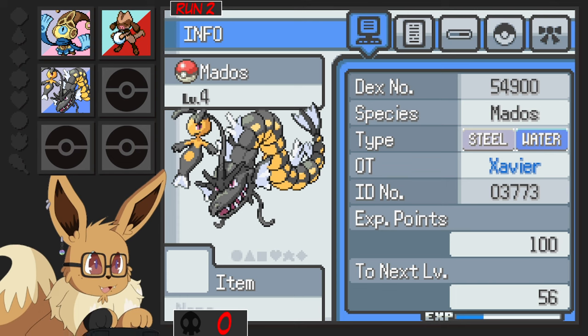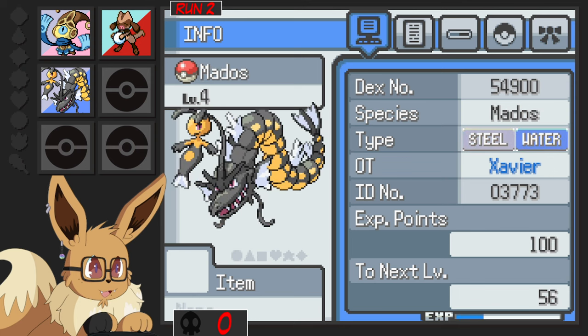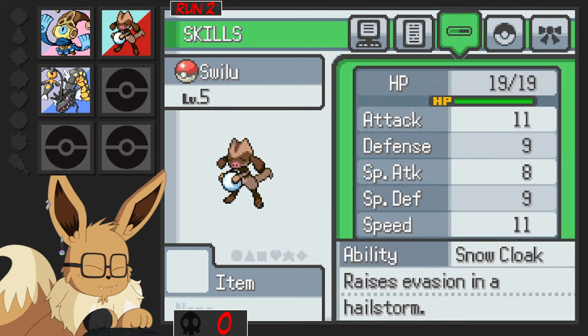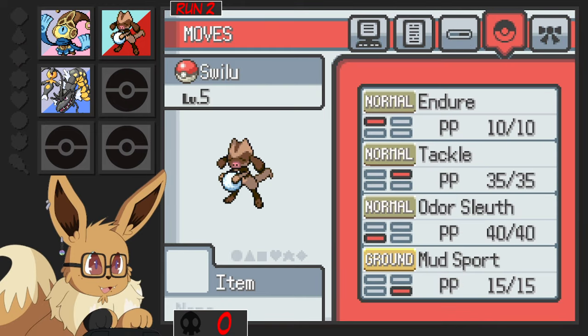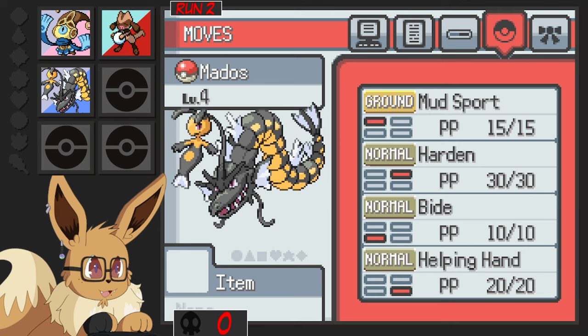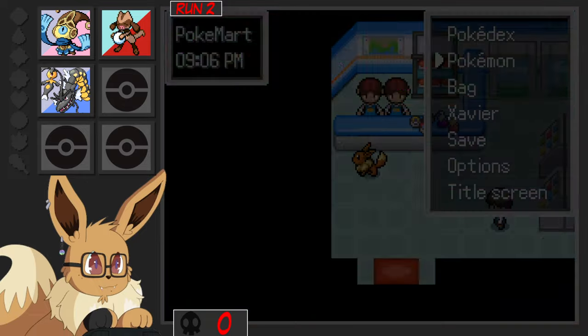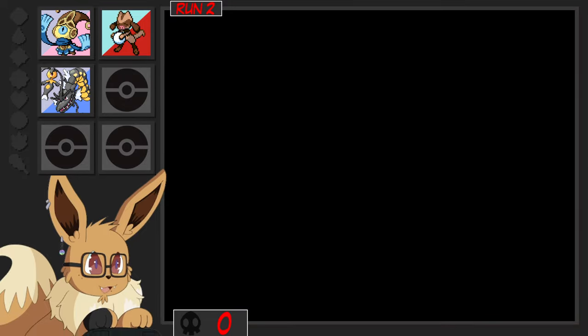Let's see — Steel/Water, weak to Electric and Ground and Fighting types. Not bad. It also has a really good amount of resistances because of the Steel typing. It's immune to Poison as well, so I don't have to worry about Poison on two Pokemon, which is actually really great. It has Snow Clip, Racism Invasion, and Hellstorm. I don't plan on doing Hellstorms. You don't have any attacking moves though — it has Tackle at least. At least I can hit Ghost types.